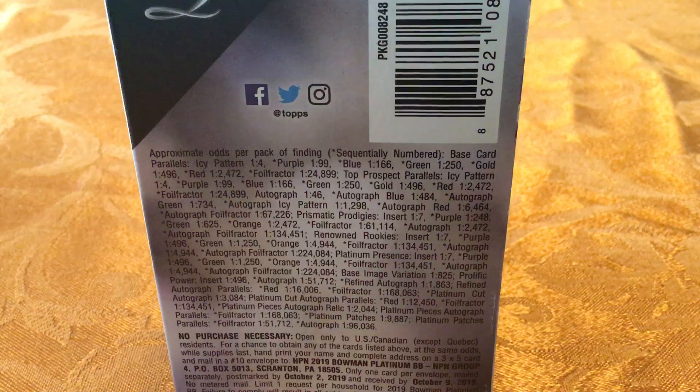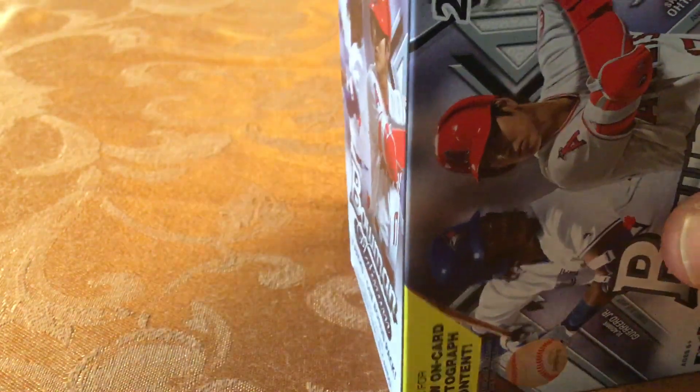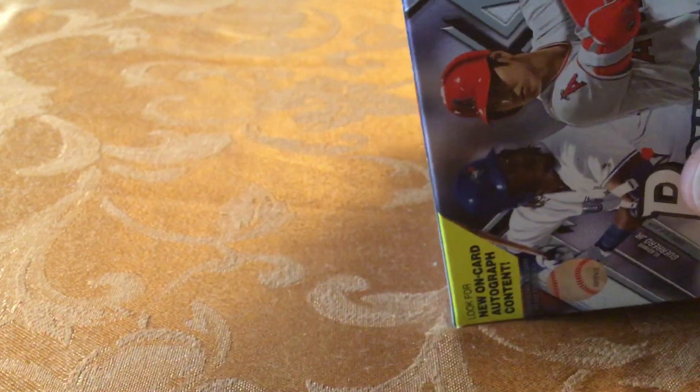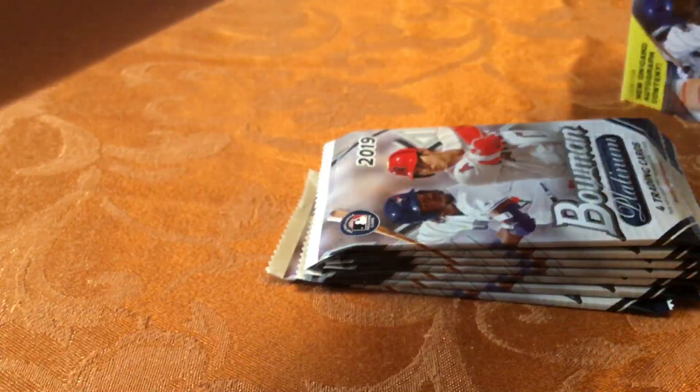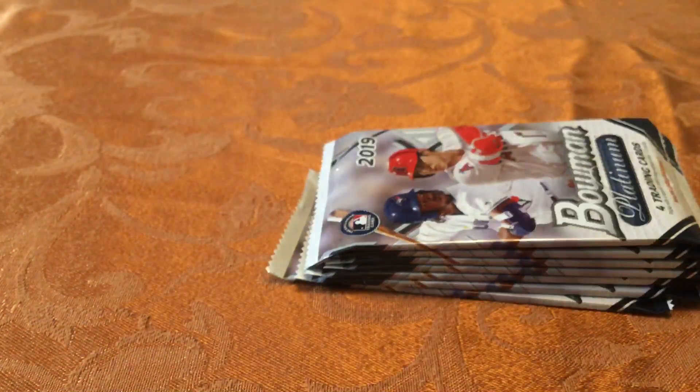Tough to get parallels, but we will be trying. We've got seven packs with one bonus pack. The bonus pack has cracked ice type parallels. We've got seven packs total — looking for some short prints of Jimenez, Alonzo, and Tatis Jr.